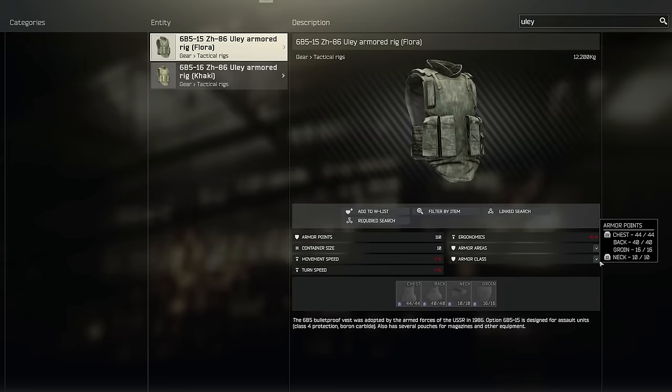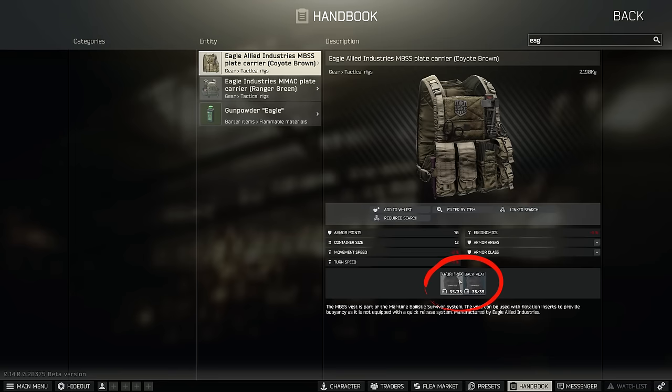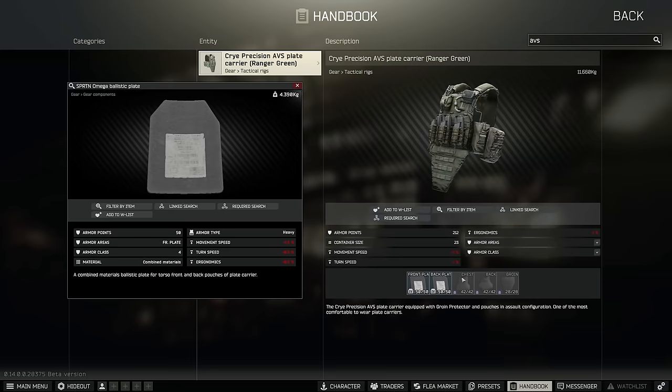Number two is those that are exclusively made up of plates. These are quite rare, but there are a couple like the Hexgrid and the Eagle Allied MBS-S, which are purely plate carriers in the strictest sense. Without adding hard plates, they have no armour at all. Number three is the most common, which is the modular armours made up of both an inbuilt section and replaceable plates. These are typically a combination of class 2 or 3 soft armour on their general coverage, and class 3 to 6 plates inserted at the front, back and sides, that in most cases sits over the top of the soft.